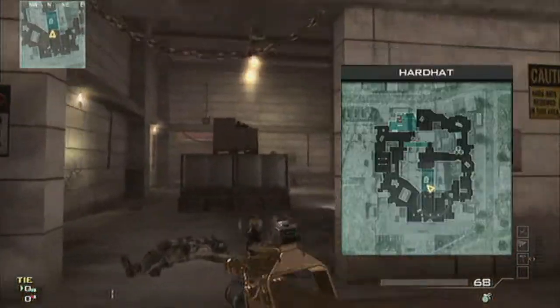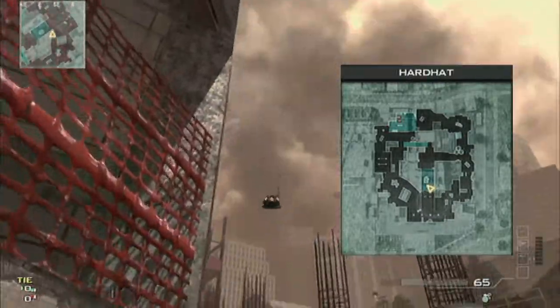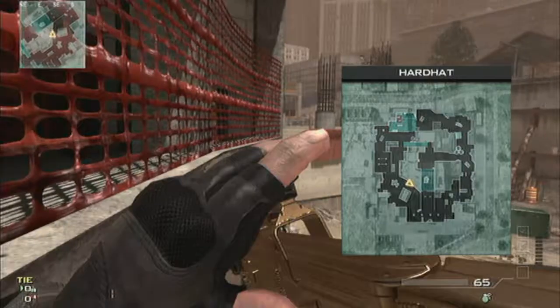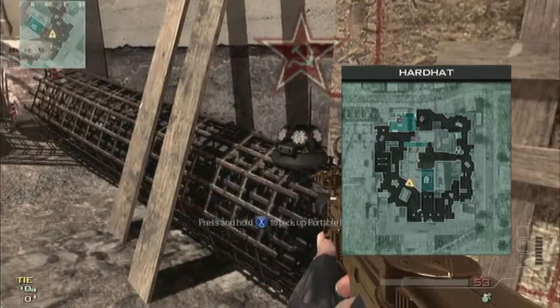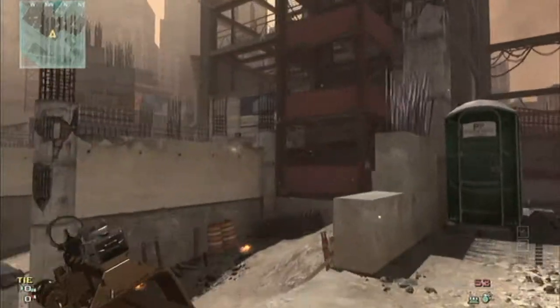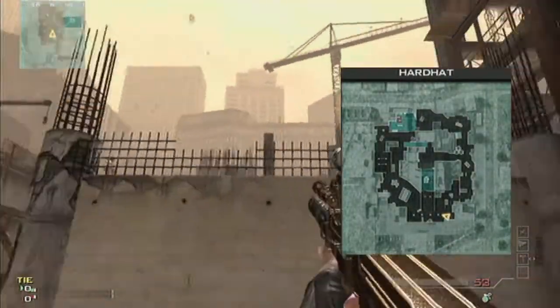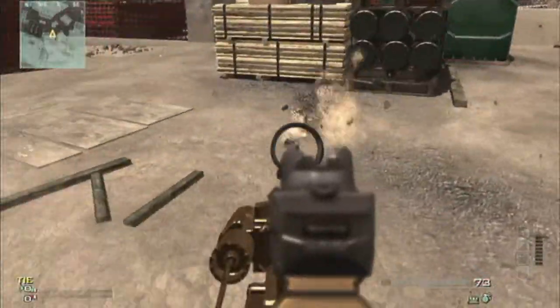Next up we've got this little spot here to cover from the right corner that you use while defending the A-bomb. You can also throw it over the wall from B-bomb to protect from that way too. Finally, if you're attacking A-bomb from the bottom right corner, you want to throw it over this wall and catch it from that corner there to show anyone in the middle room.